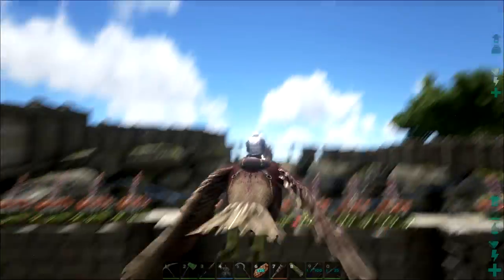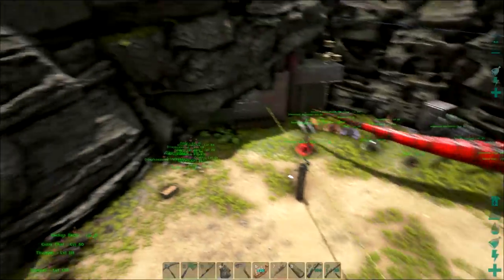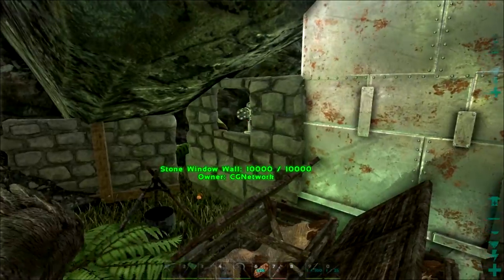If anybody flies over with a pterodon or something, first they're just going to get shot at by these, and then they're going to get one-shot by those auto turrets down there. We've got three of them actually — we've got a third one in this little bunker here, hiding away, waiting for some noob to run past.